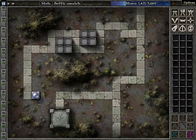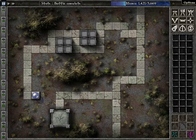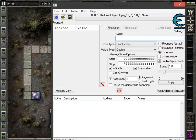Alright, let's do this. The first trick we're going to show you is how to get infinite mana using the mana refresh rate. We're not actually going to give you infinite mana — we're just going to use the mana refresh rate to give you a point where it's basically infinite mana.